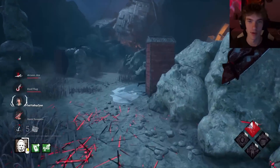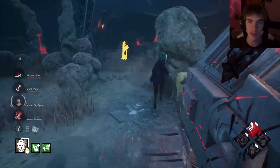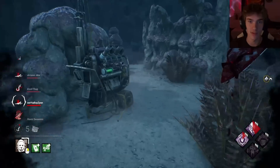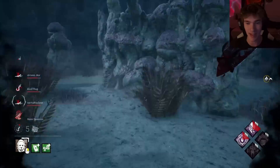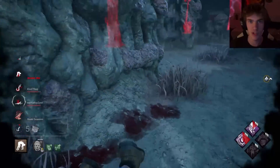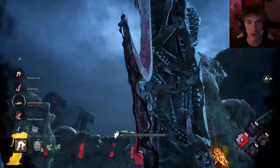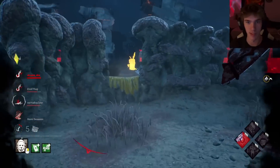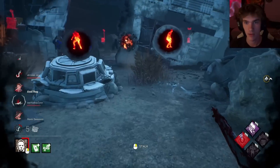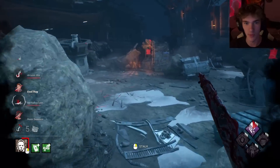Dark Devotion is going to be scary because I'm running the add-on where I get extra tier 3 duration. Why aren't you looping anything? Now I'm undetectable and my terror radius is staying on this girl who is coincidentally right next to the hook. I'm just going to hook this guy. The play would be to open the locker. In tier 2 my terror radius drops to 16 meters, but the terror radius on the downed person on the ground is still 32 meters.